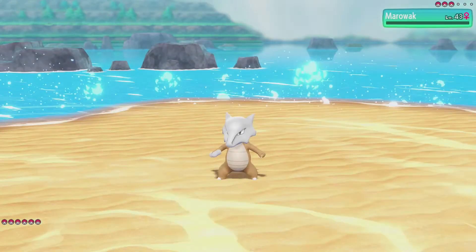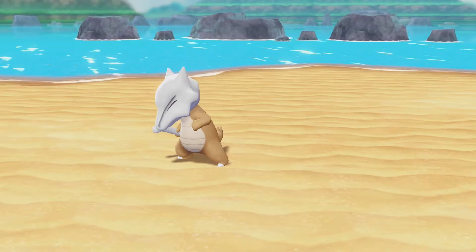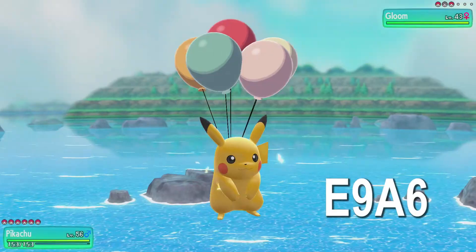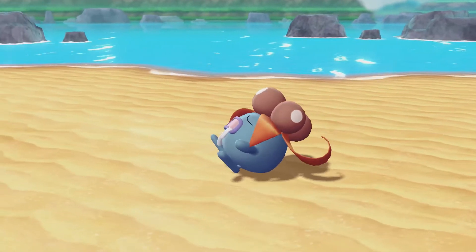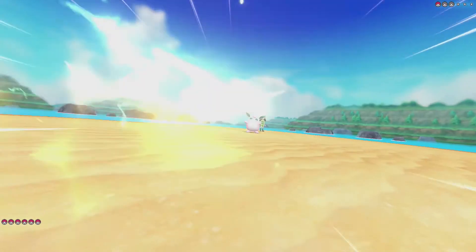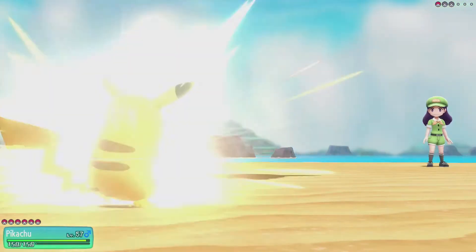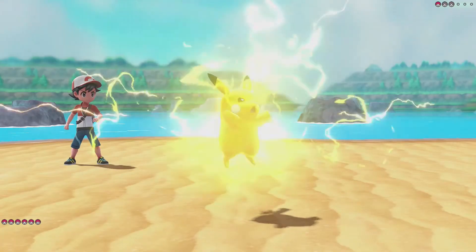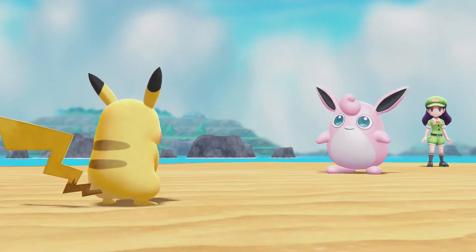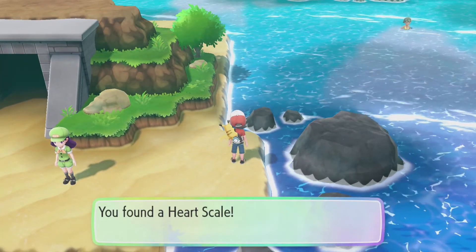Splishy Splash time! And Marowak's down. Peak 2 — time to use Floaty Fall. That's number 2. Okay, Wigglytuff is going to be a tough one, but we should be able to strike it down. Or maybe not — okay, just enough with Body Slam. Let's grab this Pokeball. It's a Heart Scale.